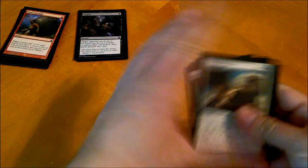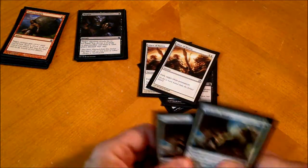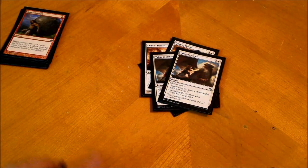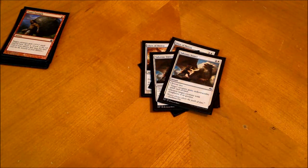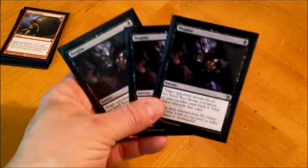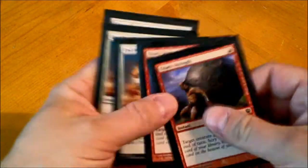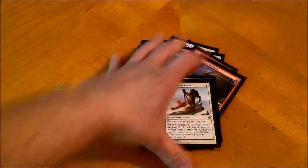The Bile Blights are good against token decks. Glare of Heresy is versatile — I can either give a creature indestructible or destroy a target creature with four or greater power, and it activates prowess no matter which way I go with it. Despise is creature removal. End Hostilities if things go bad, and Chained Rocks is also good creature removal.